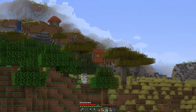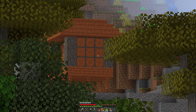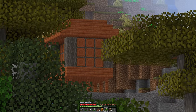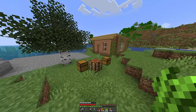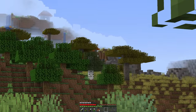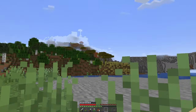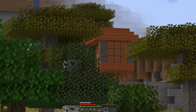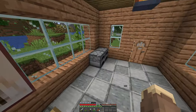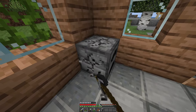Something really weird about acacia biome villages — I never realized this — but you see that house right there? If we zoom in, it's all acacia wood but just like flipped sideways. I don't know if it's always been like that, but that looks really weird. And if you pillage a village and want wood, that house would be the one to strike.